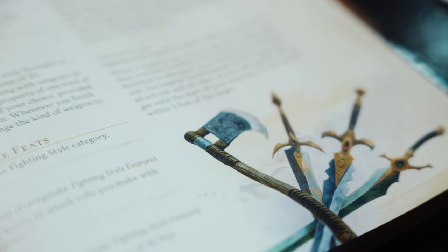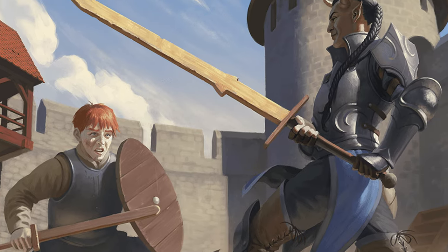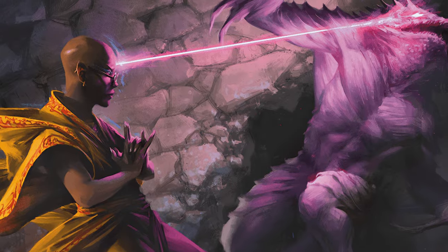Let's talk feats, because there are well over 70 of them in here, but that number can be a little misleading. 10 of those are origin feats that you'll now get as part of your background at first level. Another 10 are just the old fighting styles that have now been converted into special feats, and 12 more are epic boon feats that are only available at 19th level and beyond. Outside of those, many of the available feats are the same ones from 2014 with some minor changes and one major change that makes this a good thing: every single feat outside of the origin feats now comes with a plus one to one of your ability scores, encouraging you to take fewer ability score improvements for a more flavorful list of abilities and features.